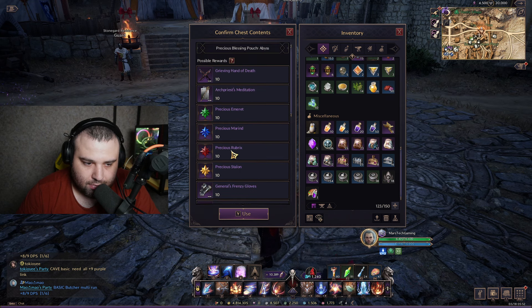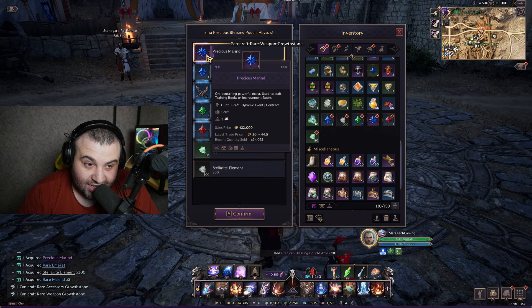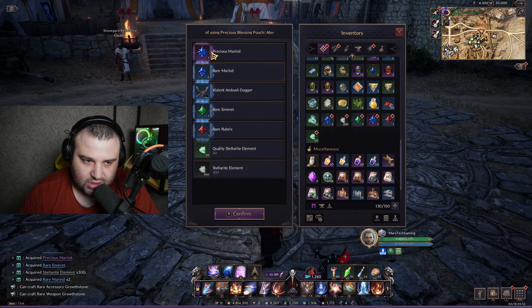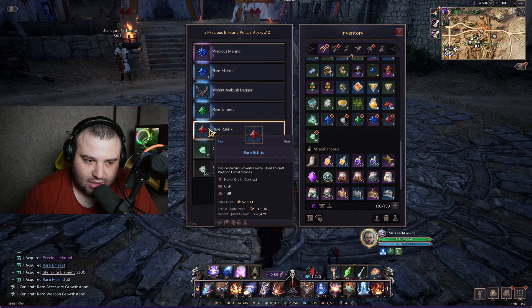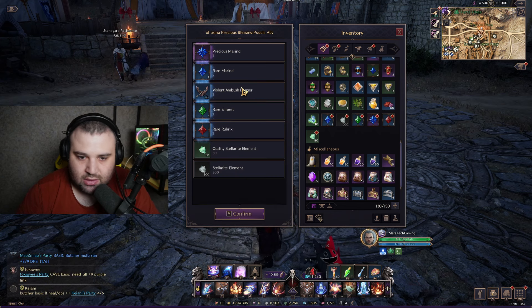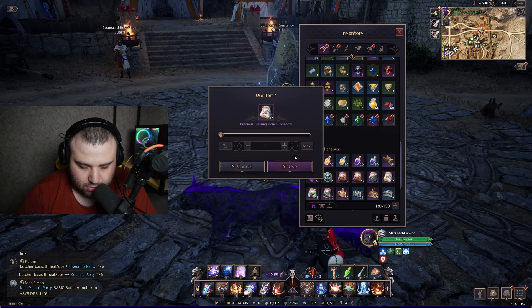The rewards I got are not perfect but very good, because I can use them as materials to enchant my skills and gear and get some powders once I extract them. Let's open 10 of the next box.